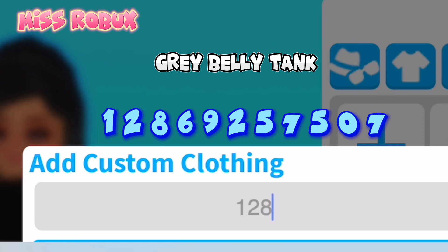Gray Belly Tank. Enter code 12869257507.